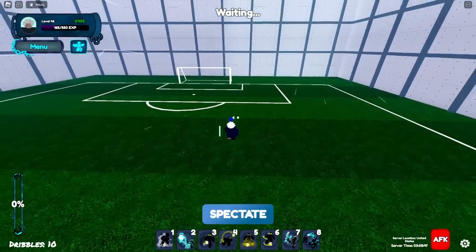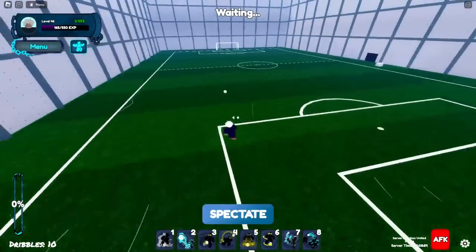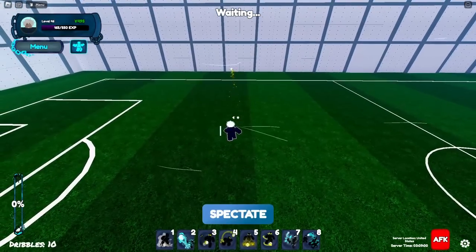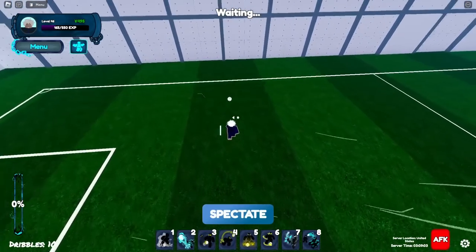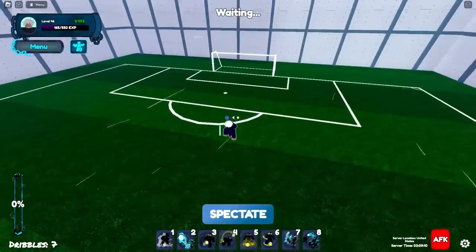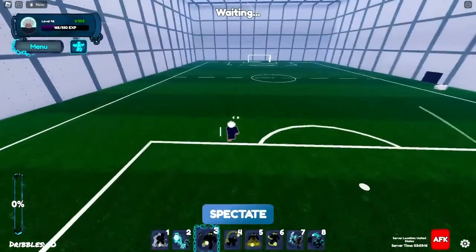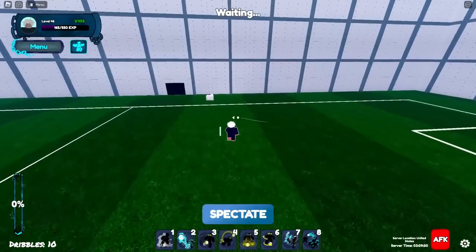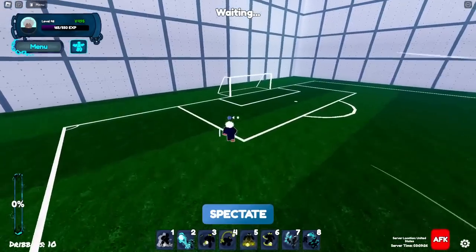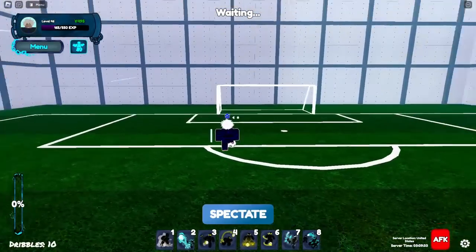When the opponent is right there, if they're good on defense they're not going to try to tackle you directly — they're going to try to steal the ball by pressing right-click. A lot of the time, if you're being a little flashy, you can get away with the dribbles. If you're on the side, you can do a goal fake and then go to the side.